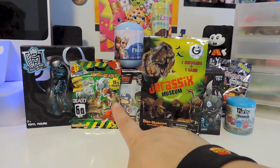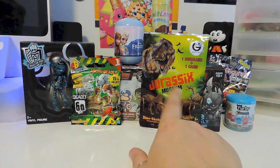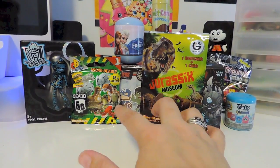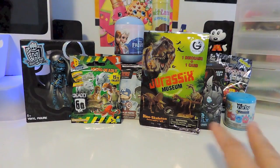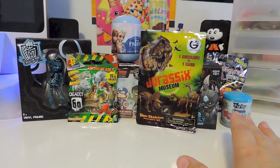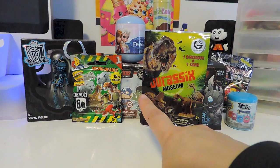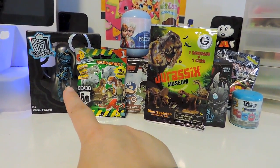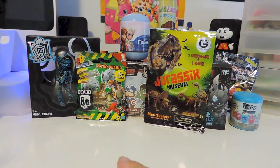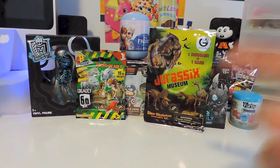We have the CB Micro Deadly from the Deadly 60 collection. Blake actually did some of those and the Jurassic Museum in one of his openings. So these are the ones we had left — I thought I'd save them for a special video like now. We have our very last Furby Mashem, the only one we could find. We have our last Frozen capsule, a blind box, and I'm going to finally open my Monster High Frankie Stein the Chase, and a few other surprises.